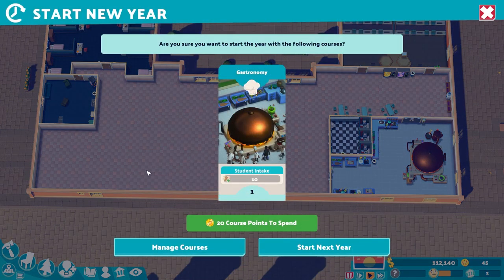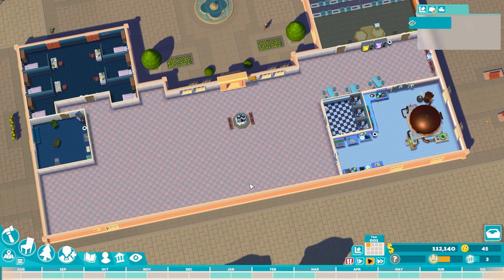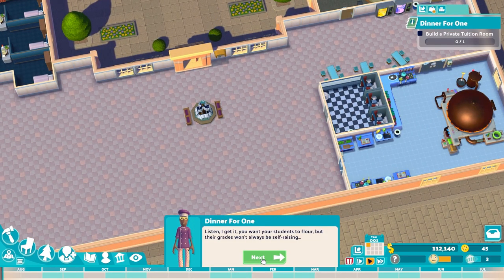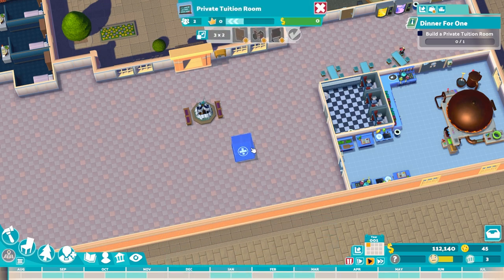Let's start the year. Want to start with gastronomy? Yes, I do. Start the next year - there we go. We'll let the students flood in. We have the teacher needed. When one of my chefs needs some help, I send everyone else home and talk to them slowly and loudly. Maybe that's extreme, but some extra attention can go a long way. I recommend a private tuition room. Okay - private tuition room, let's see. Doesn't have to be a big room. Just a desk - it's like a GP office.